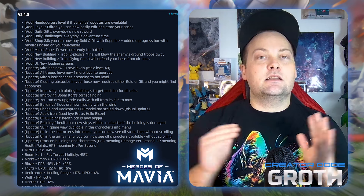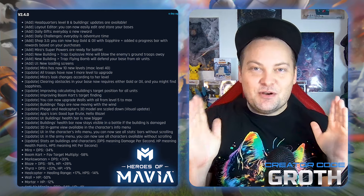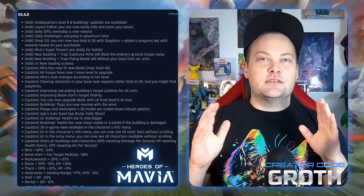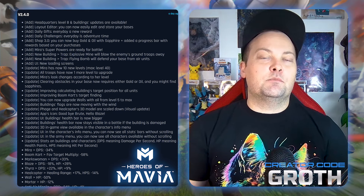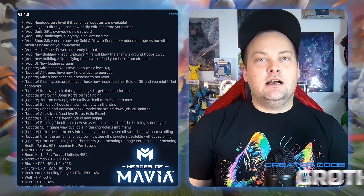They improved calculating building targets for all units, which is amazing. It's going to be easier for units to go to the HQ — this mostly fixes the issue where we've all watched Mirror walk away from the HQ. They also improved the boom cart's target finding; I think they still need to do some work here, but it's good to know they're constantly working on it.